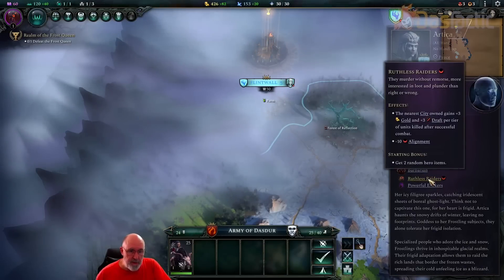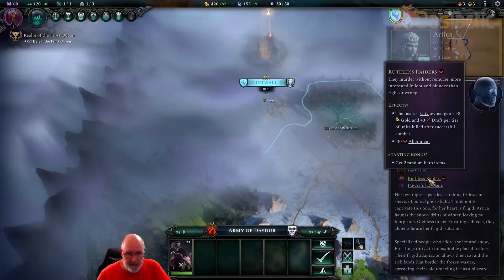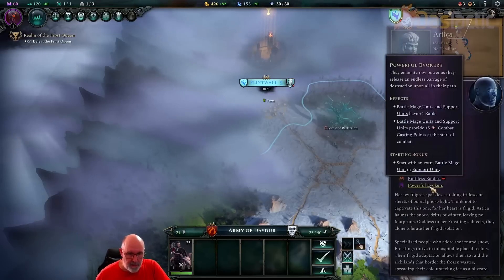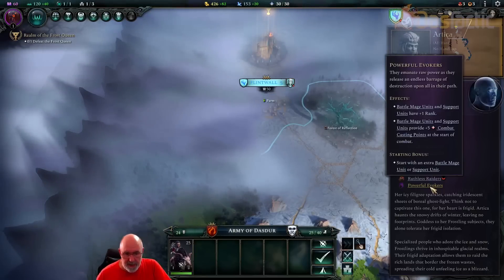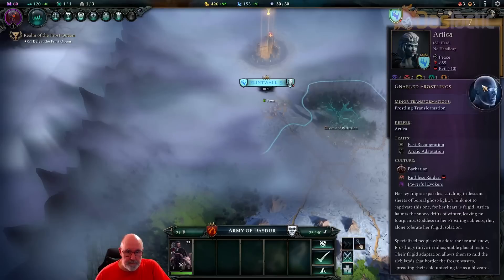Ruthless Raiders: they murder without remorse, more interested in loot and plunder. Every time they do anything they get an extra drafting bonus and extra gold bonus for every unit they kill. Powerful Evokers means battle mage and support units have plus one rank and extra combat casting points at the start of combat, so there could be some nasty spells. They also start with an extra battle mage or support unit in their army.